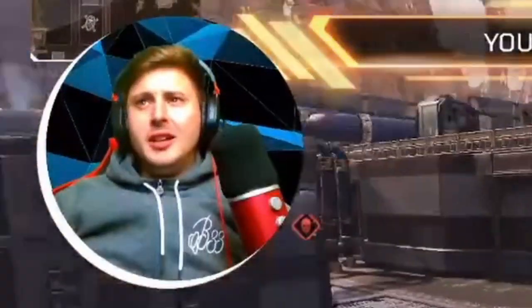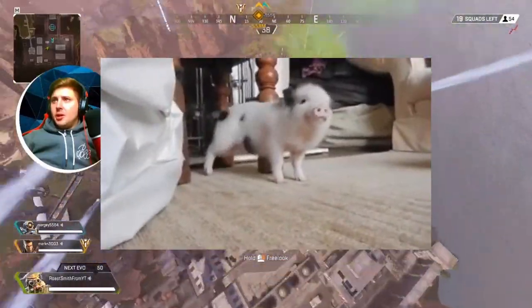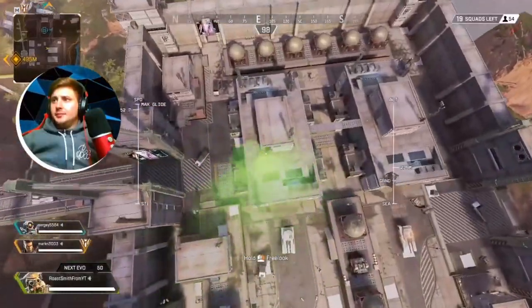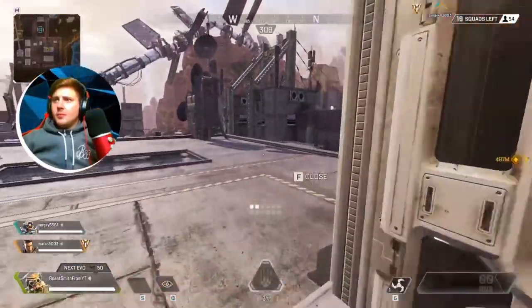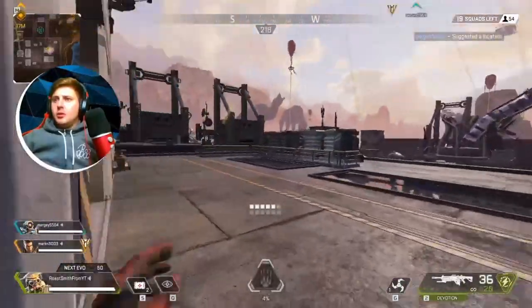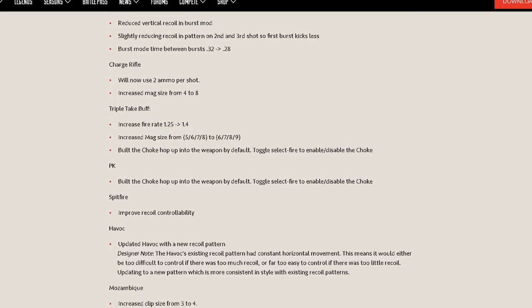Okay, Spitfire! What is going on, you guys? My name is Roast Smith, and in today's video I've quite possibly found the best gun to use in Apex Legends Season 6. I've been noticing a lot of creators saying that the new energy weapons like the Volt and the Devotion are the way to go, but no — the Spitfire has received a huge buff if you actually check the patch notes for Season 6.